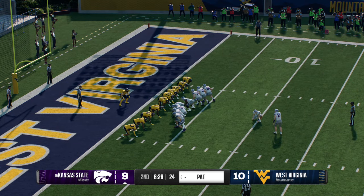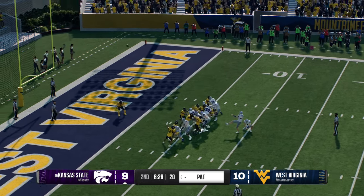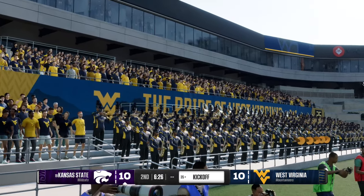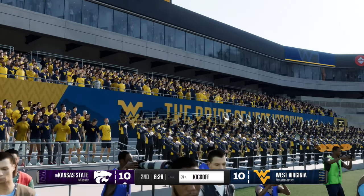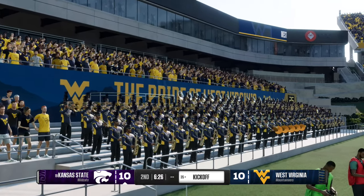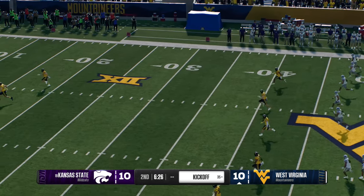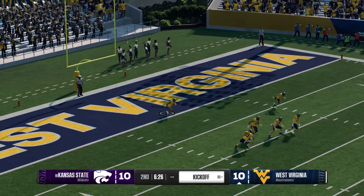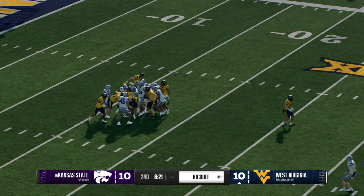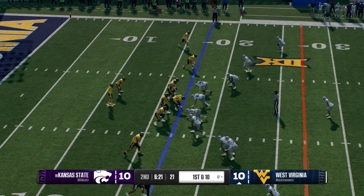They'll try to tack on one more — he smashes it through for the PAT. After that answer, the score is tied up. Just about set to kick it away again. The returner fields it and brings it back, but didn't find any crease in that kickoff coverage and he'll be stopped at the 17. West Virginia has it and the offense is ready to go to work.